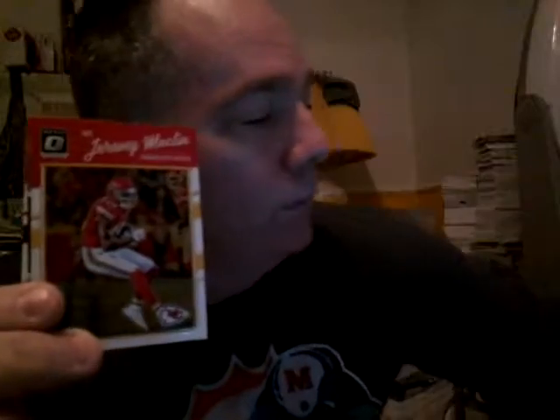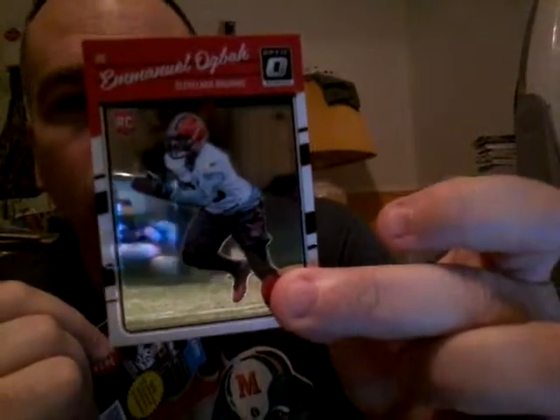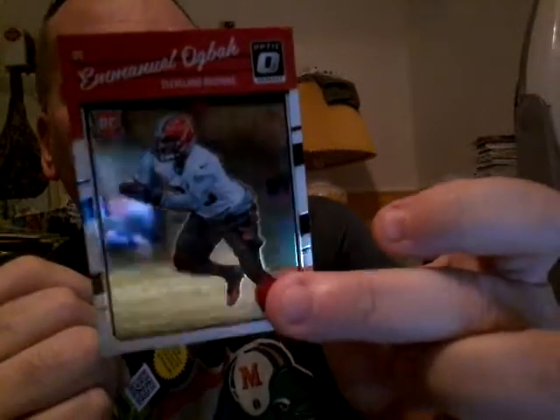Stoked in that same box. Now let's open up the mega box — remember, this one has red and yellow refractors, 10 packs, and one memorabilia card on average. First pack: DeAndre Hopkins, Jeremy Macklin, Jacoby Brissett red and yellow refractor rated rookie, and Emanuel Agba rookie. Second pack: Kirk Cousins, Amari Cooper, red and yellow refractor of Noah Spence rookie, and DeAndre Washington rated rookie.